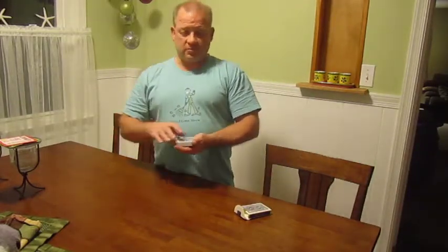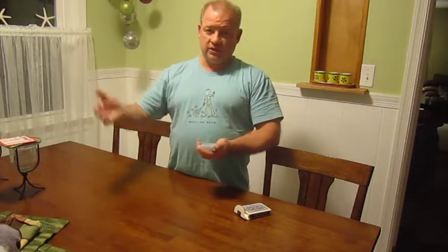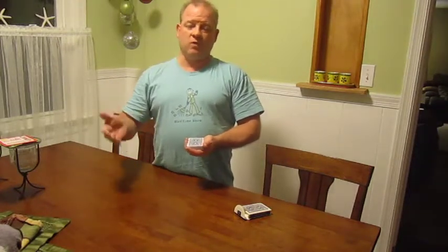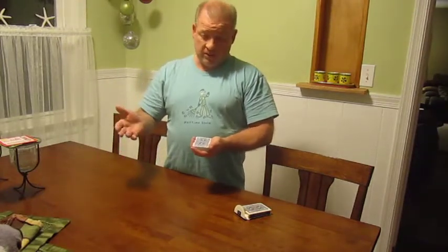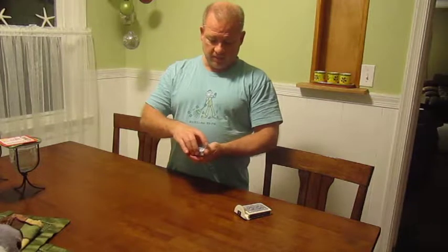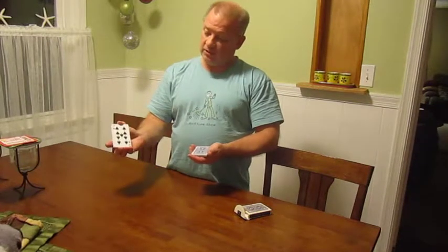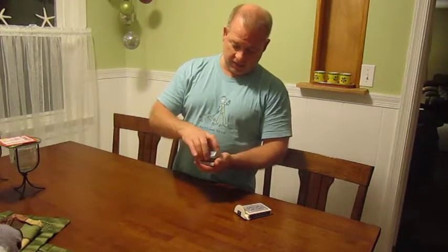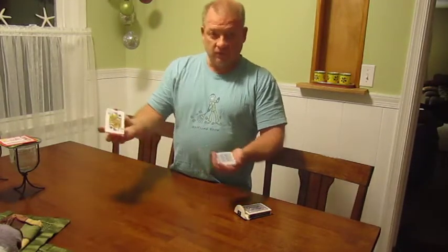So gamblers versus magician. The magician likes to be showy, flashy, demonstrate the skill with whatever they're working with, where a gambler doesn't want to show their skill off. They want to be sneaky and slick so that they can get you to gamble with them and they can win all your money. But when gamblers and magicians get together, we try to impress each other by cutting to four of a kind, like the four nines or the four queens.